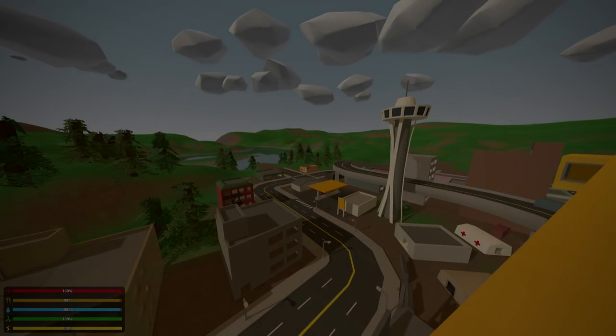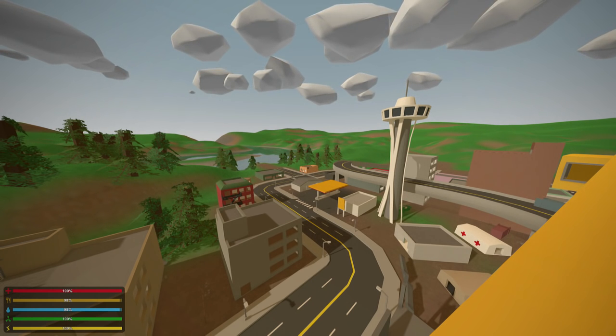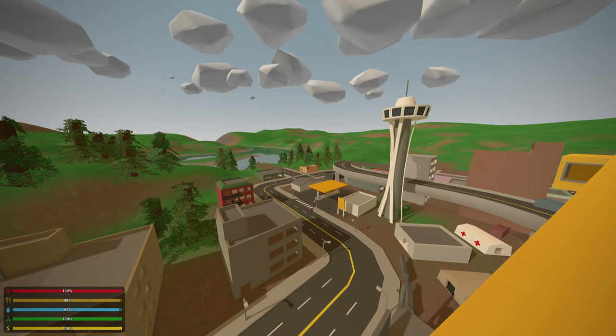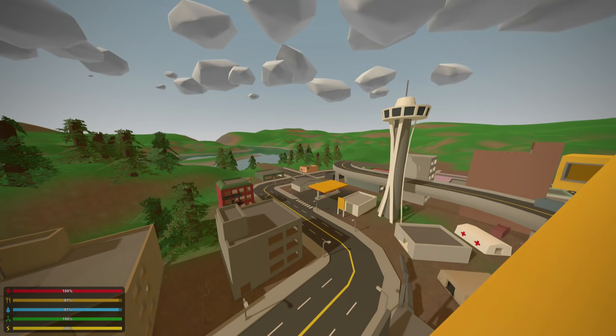Hey guys, MeLikeBigBoom here, and welcome to Unturned 3.13.7. This week's update is a nice mixture between everything. It adds lots of awesome new stuff — things that add on to the new freeform building from last week, as well as some general new item additions, and also some new animals, both passive and aggressive. Lots of cool stuff in this week's update. Without further ado, let's get right into it.